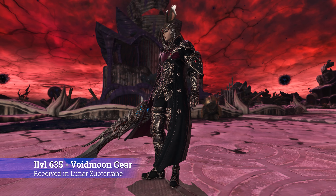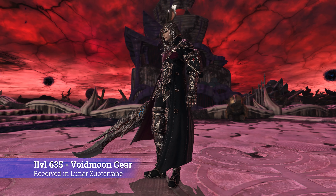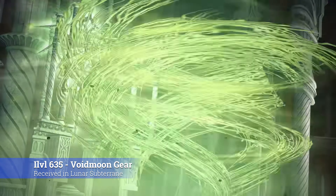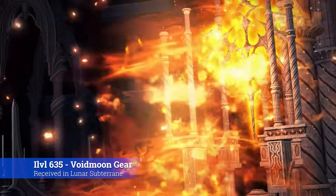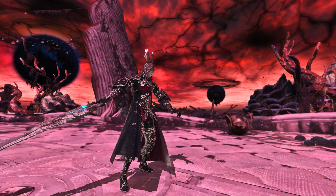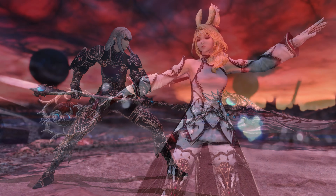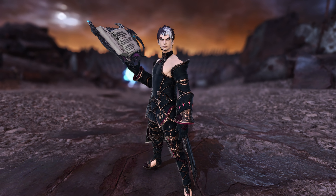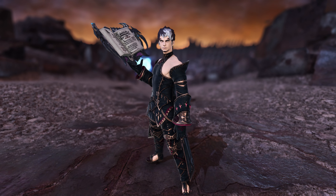Starting with the lowest item level, the Void Moon gear pieces received in the new dungeon Luna Subterrain. This set sits at item level 635 and provides you with a solid foundation to get started into higher gear levels while granting you access to higher level content. Just note that you need item level 620 to access this dungeon and of course a certain progress in the main scenario quest.